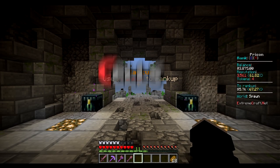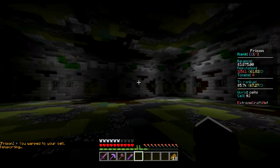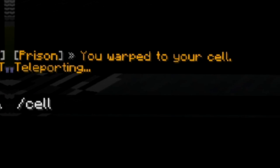Every player is provided with a free cell. To go to your cell, type in slash cell. For more information on cells, type slash cell help.